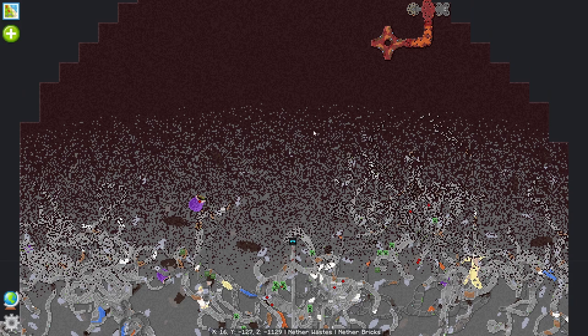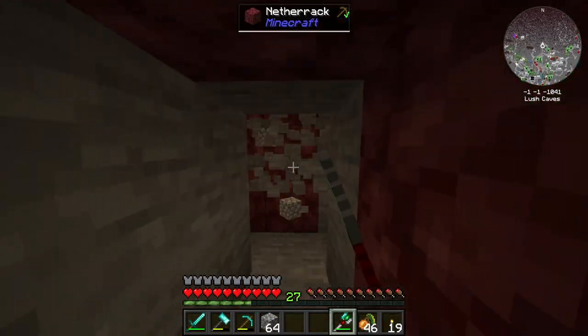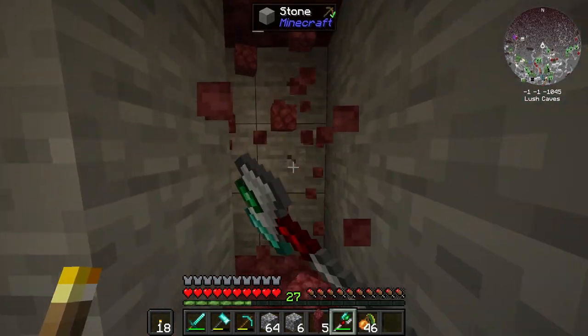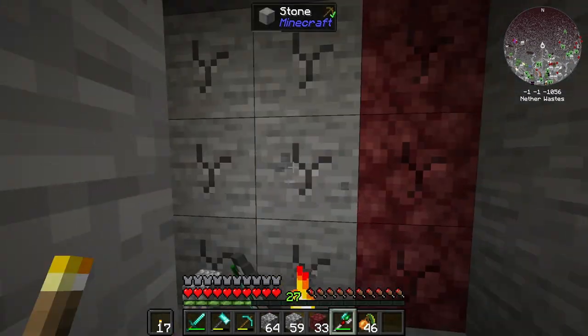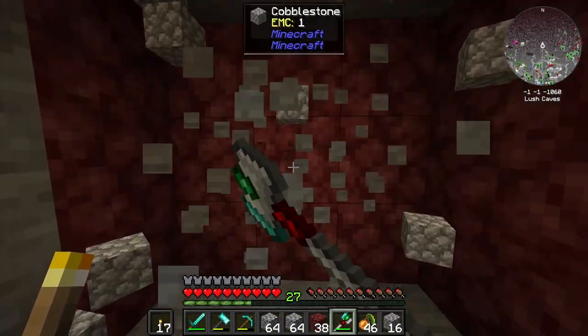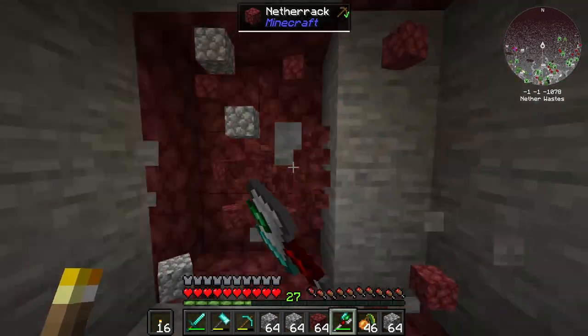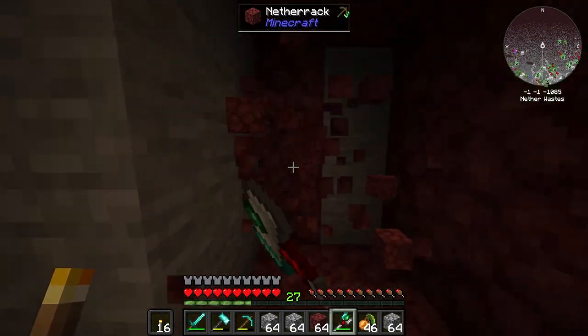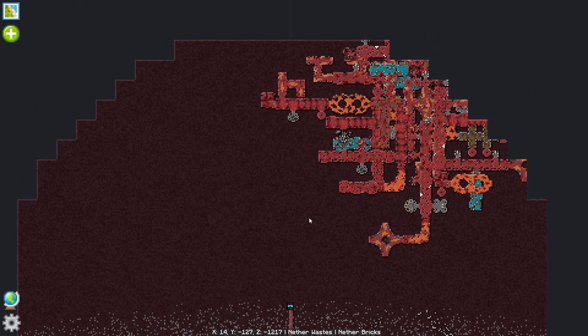Here we are at the edge of the nether. As soon as we get over here there shouldn't be any stone in our path, and digging through this should be really really easy. According to the map this is on Y level minus 61 — 60 blocks below us, so that would be a little bit tough to get to. With this netherrack here it's going to be very easy to mine through because it's so fast, so tunneling from this point forward hopefully shouldn't be as painful as the other times.